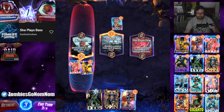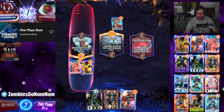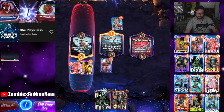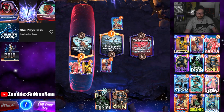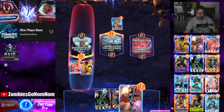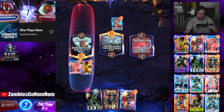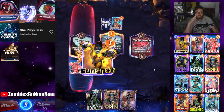Next turn we'll be at four and this will go to five, so if we Psylocke we actually get to six. I guess we don't need to rush it out though because we're gonna rush out Doom, so we can wait an extra turn and just pump the Sunspot because he's protected.